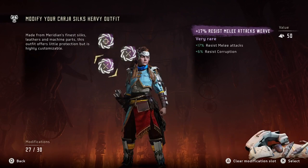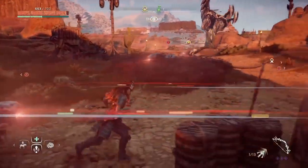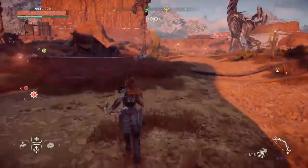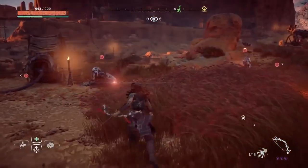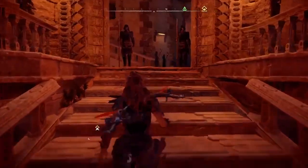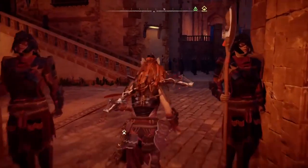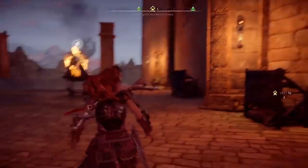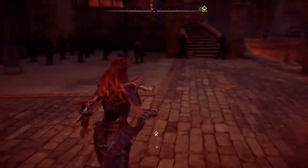You also get three modification slots on your Carja Silk Heavy outfit, but the Shadow Stalwart Heavy also protects you versus enemies that do blinding attacks, like a Watcher for example, while the Carja Silk Heavy outfit doesn't do anything apart from the three modifications. And let's be honest, the Shadow Stalwart Heavy armor looks really awesome.